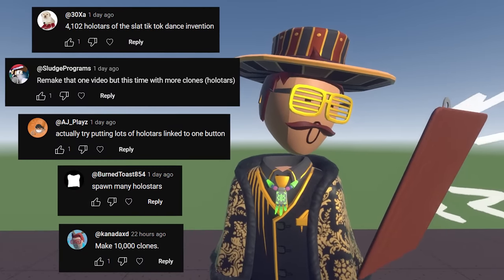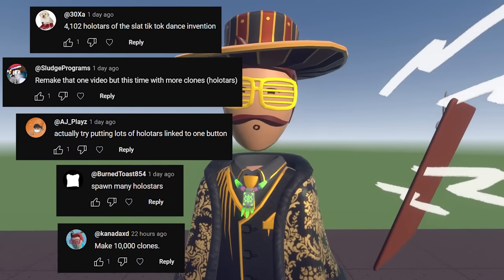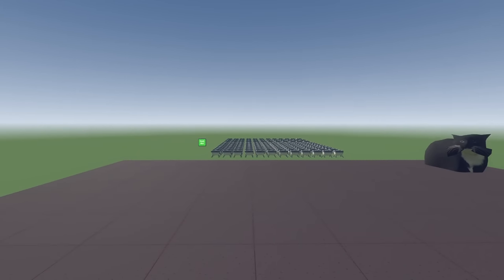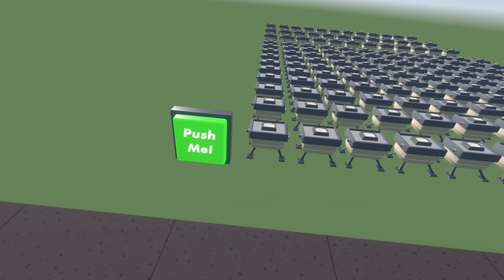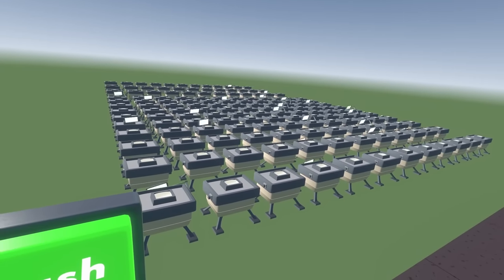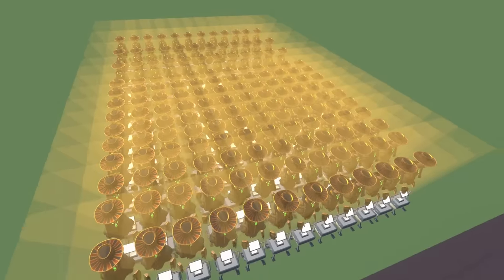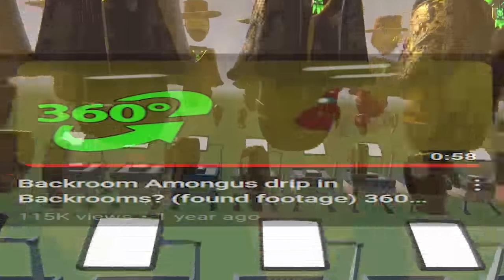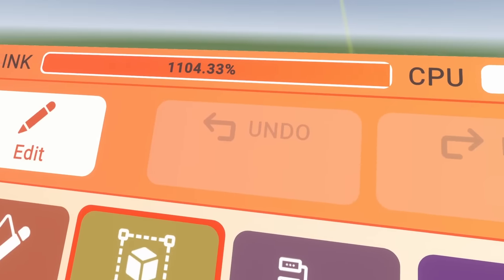Many, many people were asking for hololords or clones of myself. The reason I'm already lagging is because I already did it, and this button is the button that turns them all on. Three, two, one. Oh — I should've hid the projector. Look at that, just a bunch of hats. Oh god, this looks like a backwards level. This is the ink, by the way — currently.